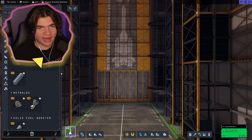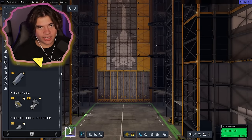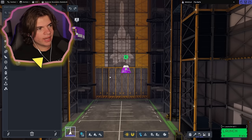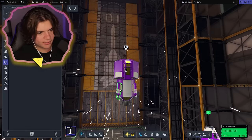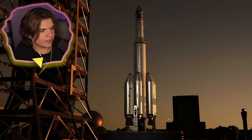We're doing it Apollo style, which means there is a command pod and a lander. I'm going to build the lander over here. I think something like this, because these are the landing legs. I'm actually just going to launch this lander and see how it does.